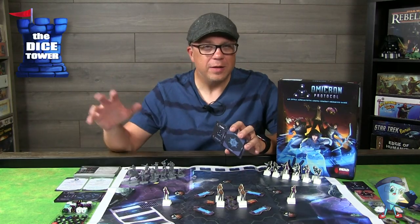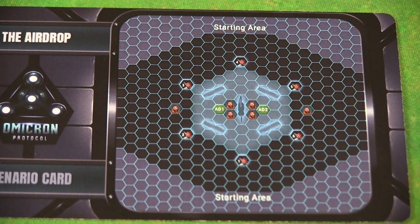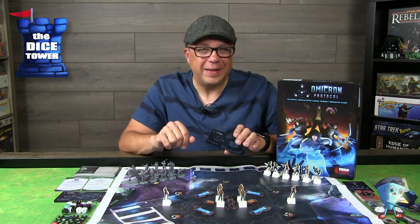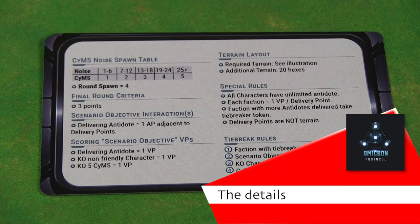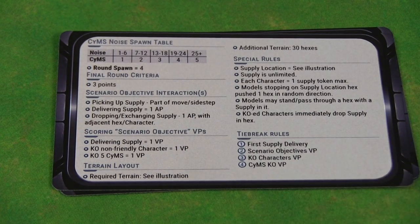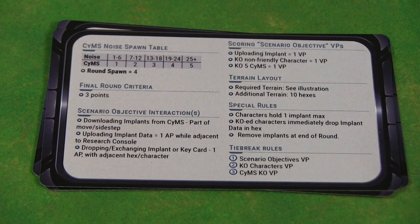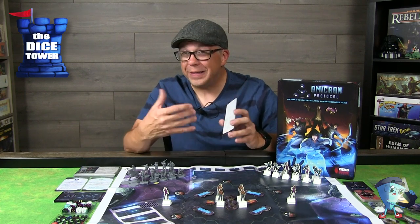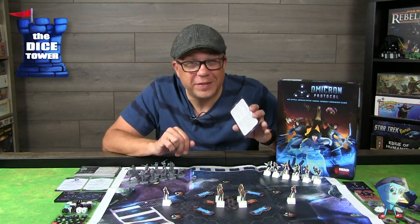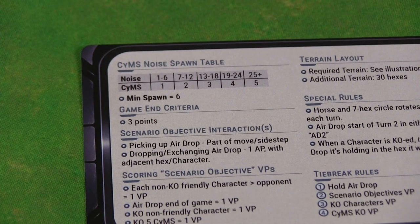You'll be taking on one of the factions — the Survivalists or the Peacemakers. The map also shows you your starting locations for your different heroes or faction members as you enter the play area. On the back side of the scenario card are all kinds of different categories of things you'll need to be aware of as you play. One of the biggest, beyond the objectives obviously, is the sim noise spawn table. Based on the noise you're creating — whether hacking at a computer or attacking — this handy table will show you how many sims are going to spawn based on the noise level.